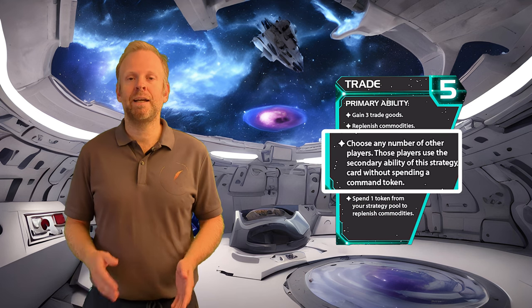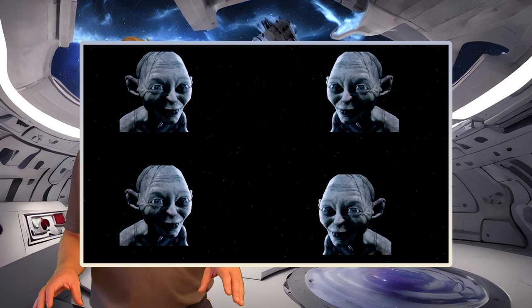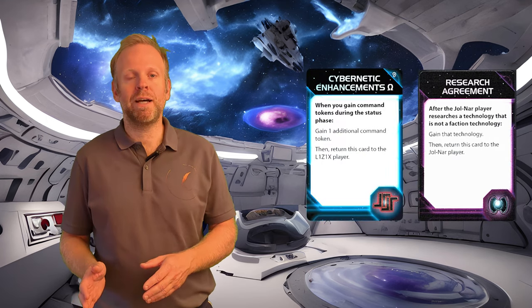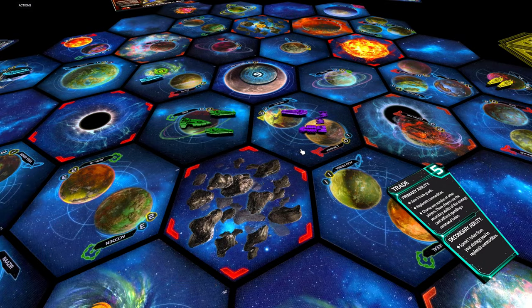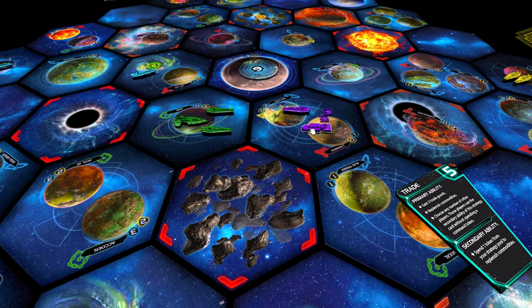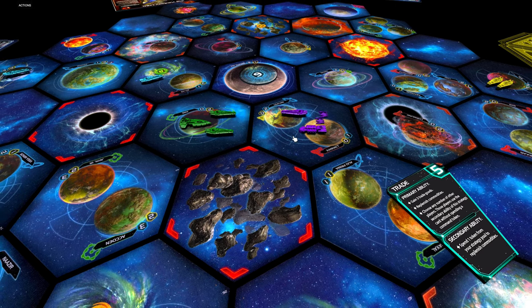Having the trade strategy card and the option to replenish others for free puts you in a powerful position. Everyone at the table is interested in getting more trade goods, so this is a good opportunity to negotiate something extra in the deal. It could be a promissory note — the faction promissory notes from the Lisex Mindnet and the Universities of Jolnar don't cost those players anything to give you, but will provide you with some extra value. Or you can try to prevent an attack on one of your systems: if you don't attack me here, I'll replenish you and we'll make a more favorable trade deal for you, simply because that trade could be more valuable than taking your system — especially if you're almost equally strong and you'll both lose more than a few units in space combat.